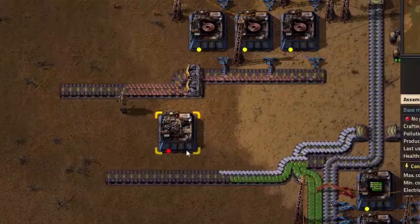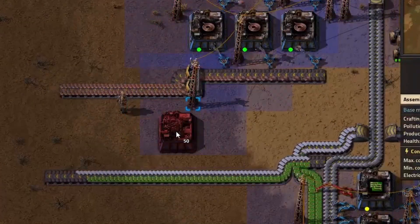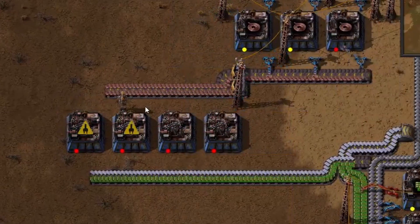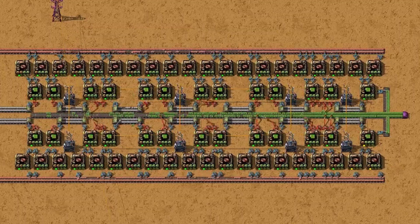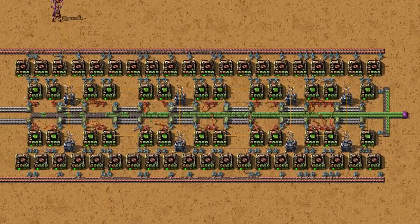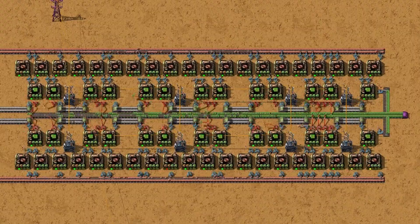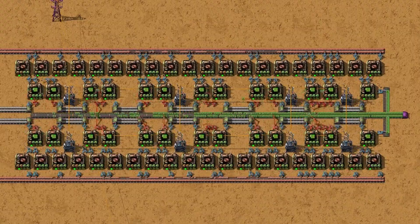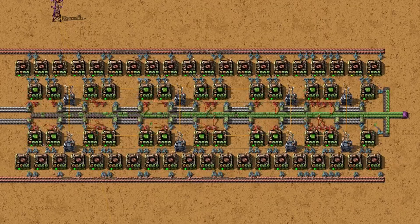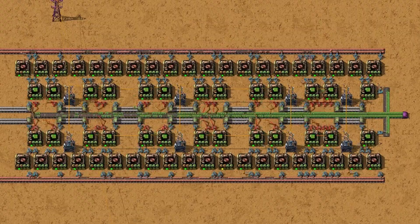Level 2 assembling machine is better since it allows for 2 modules, but once you're dealing with huge circuit demands, that's not going to cut it either. So we'll be focusing on level 3 assembling machines — these have 4 module slots, making them perfect for late game blueprints without involving beacons. The base design is simple but effective: for every 2 green circuit assemblers, you need 3 copper wire assemblers. That ratio ensures your green circuit machines always have enough copper to keep running.